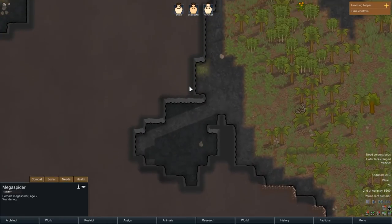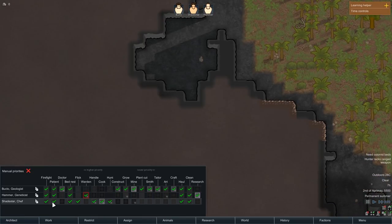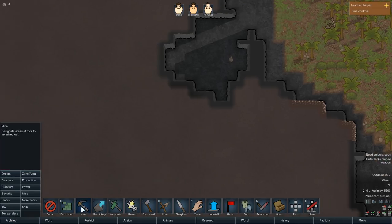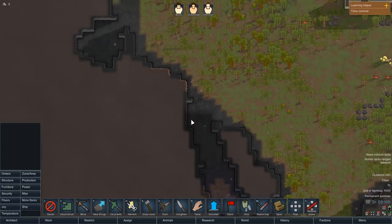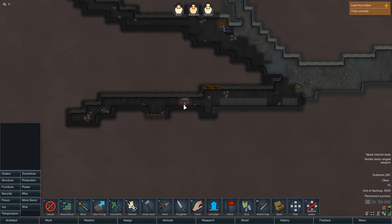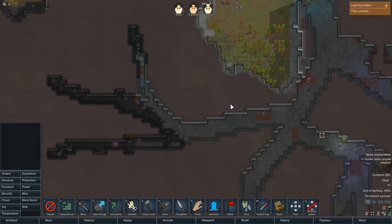I feel like this actually might not be a bad spot to start. This is going to take some time — I don't remember how to play. Do not go close to those hives. Not planning on it. Eventually we will raid them and it will be a problem. Hopefully the cassowaries will solve them for me.